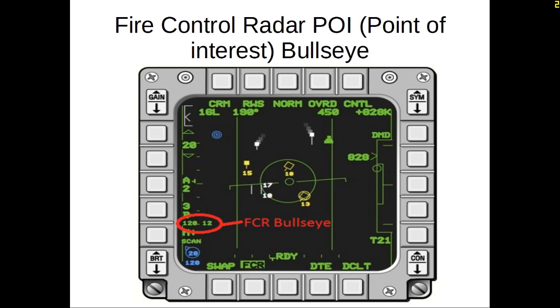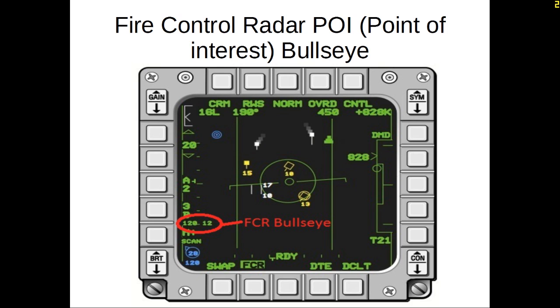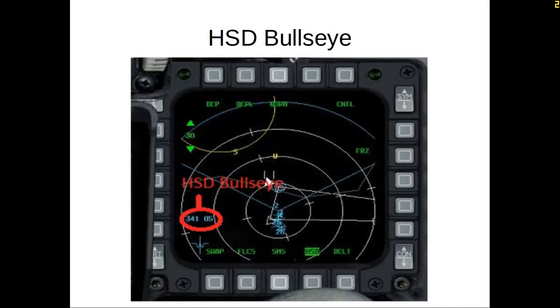Whenever you're locking something up on the FCR — fire control radar — on your bottom left-hand side you'll have the FCR Bullseye readout. Wherever your cursor is, whatever you lock up on the fire control radar, it will pop up on the bottom left-hand side and give you the Bullseye position of that enemy or target. This applies to ground targets as well. The HSD also works the same way — wherever the cursor is, it plots the Bullseye position. If you make the HSD your sensor of interest and move the cursor, the right-hand side should show the Bullseye position of that HSD cursor, and it should match your FCR Bullseye.